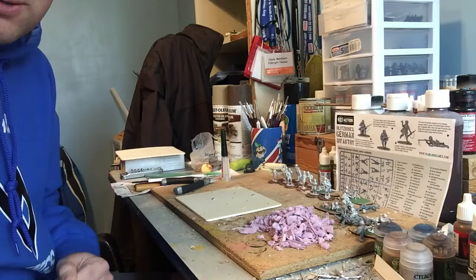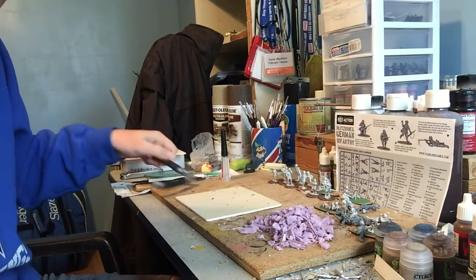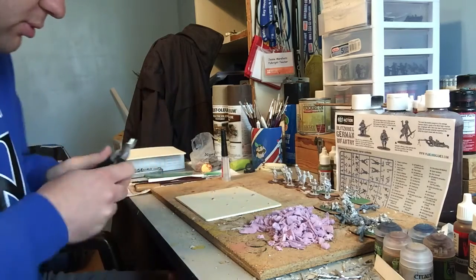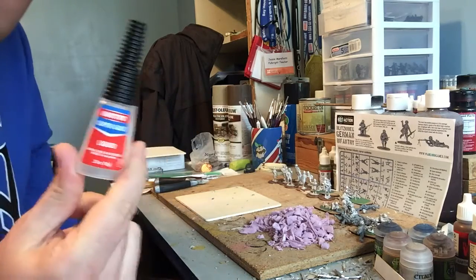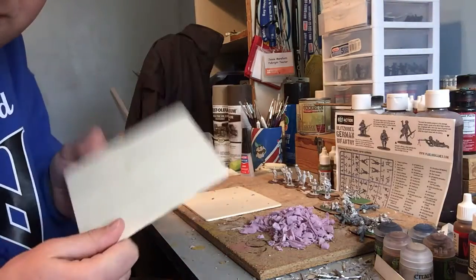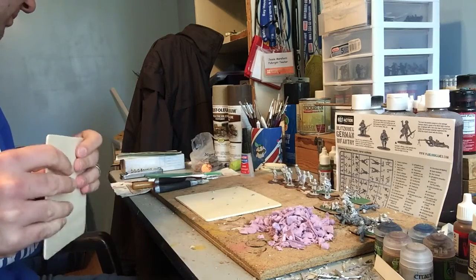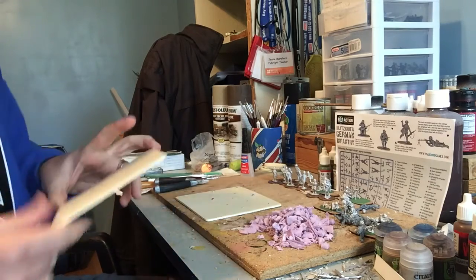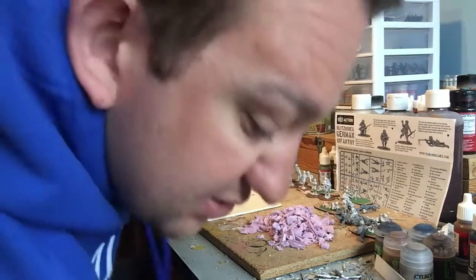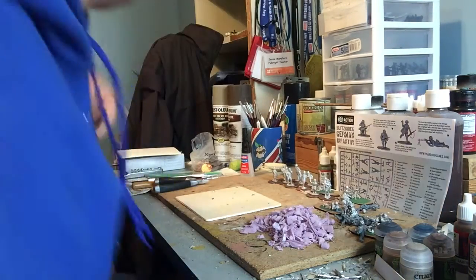Okay guys, at the workbench now. The quick things you'll need for making a minefield: a pair of plastic cutters, a hobby tool, some super glue, some sort of base — I've got a pre-made plywood one, about three mil thick, measuring six inches by five inches, but you can do it whatever size you like. You'll also need some poly filler and an old paintbrush.